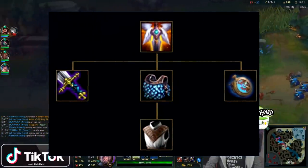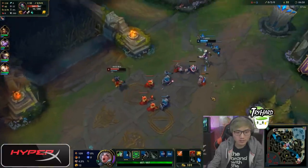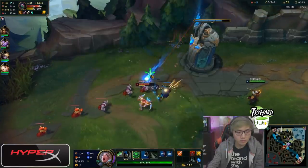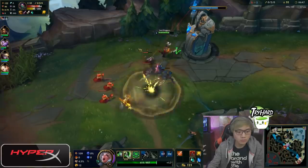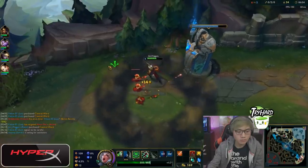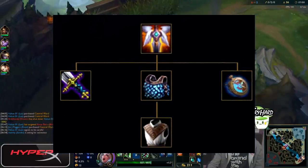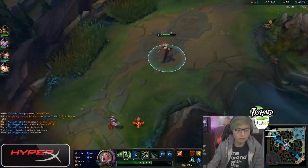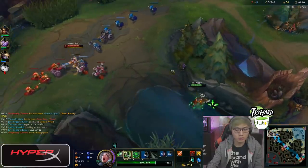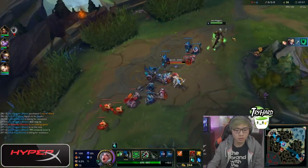Tip number six: prioritize Guardian's Angel as your third item in every single game. BoxBox likes to get as much kill participation as possible, and Guardian's Angel makes a real difference between winning and losing a teamfight. It's a very strong item for teamfighting because it allows you to engage and survive, and it also prevents you from being one-shot by the enemy team.